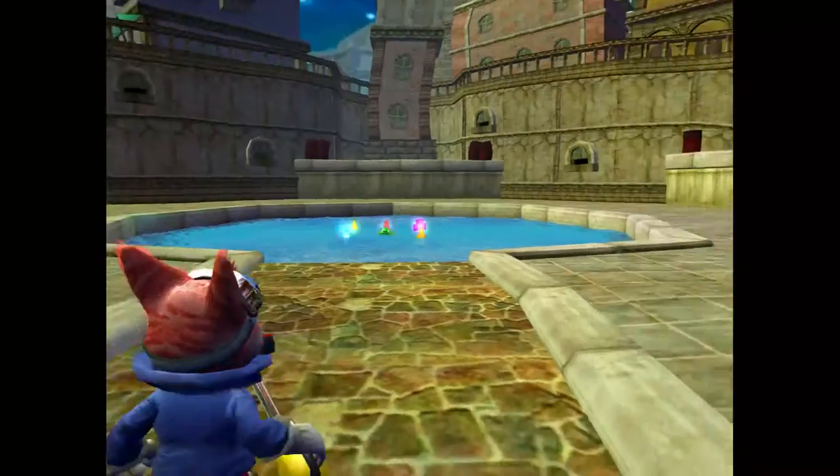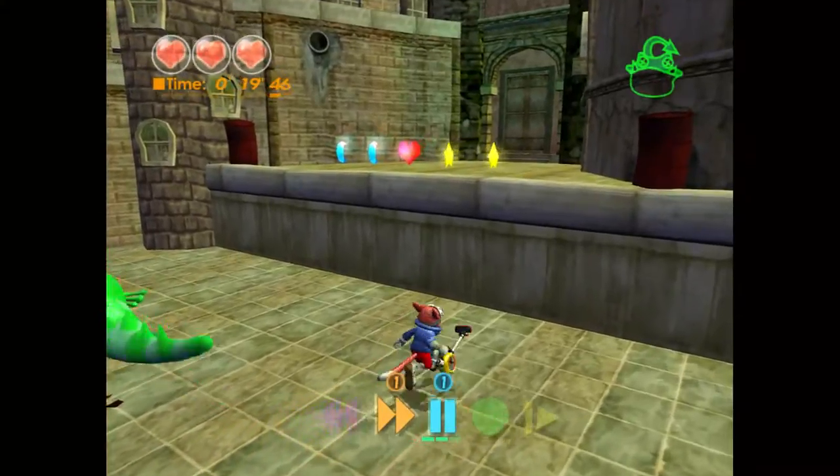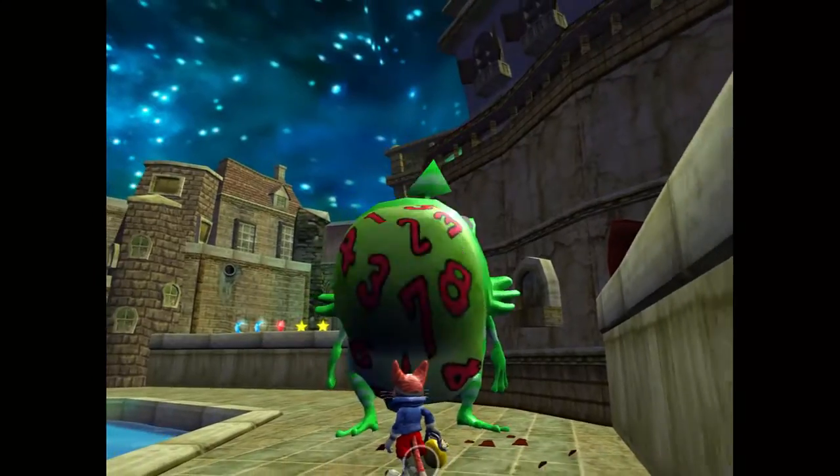Grab one piece of trash and head into the arena. It's fairly simple. Shoot it back and then head onto the upper floors where it's jumping. After the final hit, stand on top of it and grab all the gold.